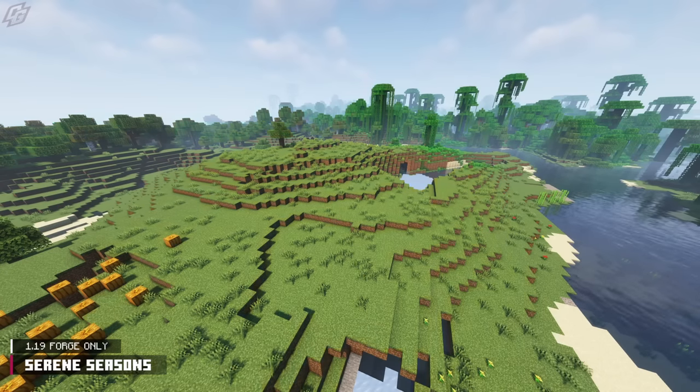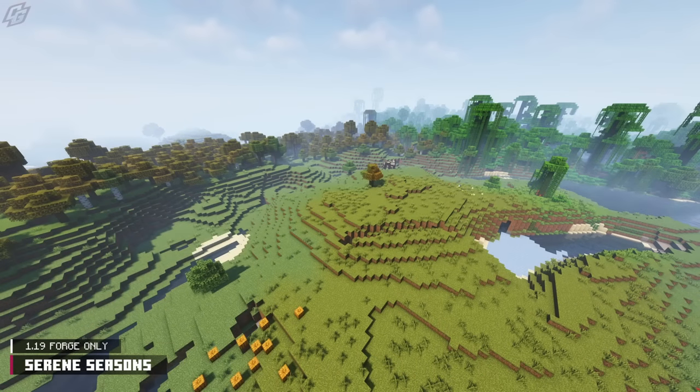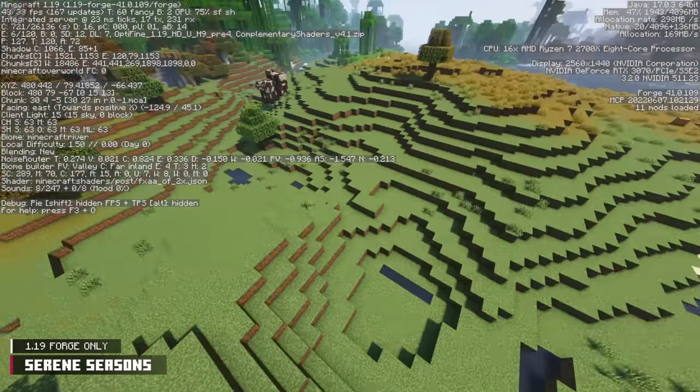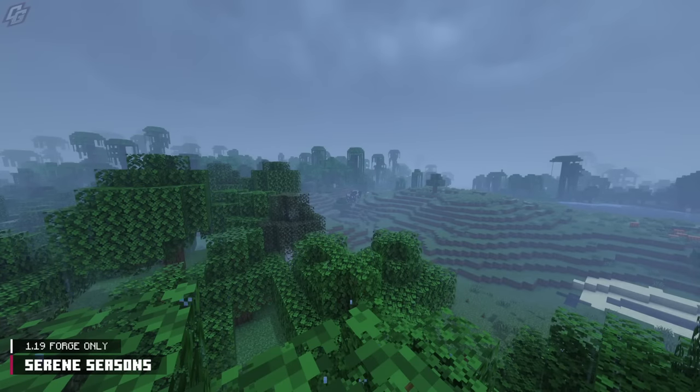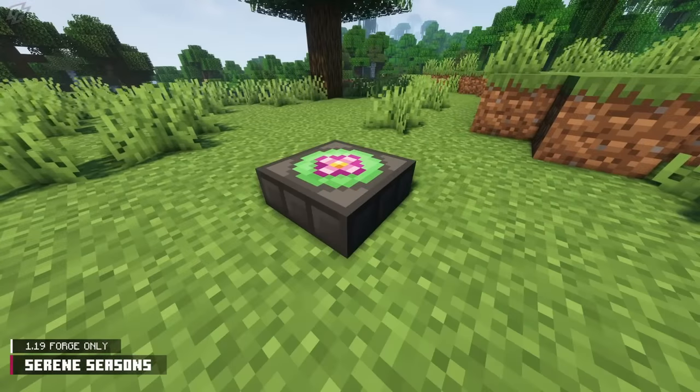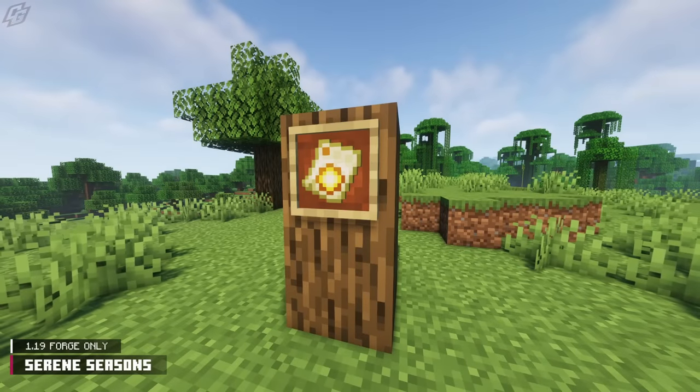Serene Seasons is a mod that implements a season cycle to your world. The environment will slowly change depending on what season is next — for example, here's Early Fall and here's Late Fall. The weather system is also affected: during spring more rain will fall, and during summer there will be more storms. There is a Season Sensor block for redstone lovers, and for everyone else, a calendar which tracks the progression of the seasons.